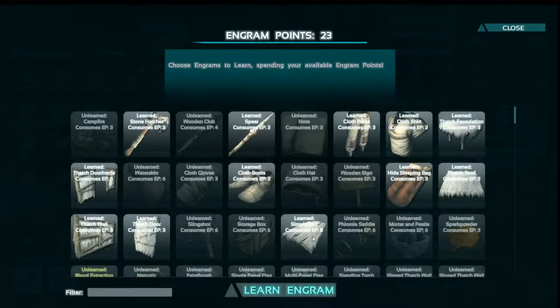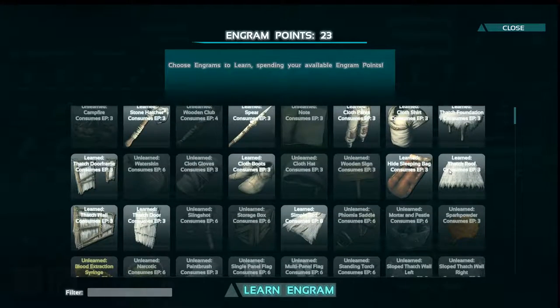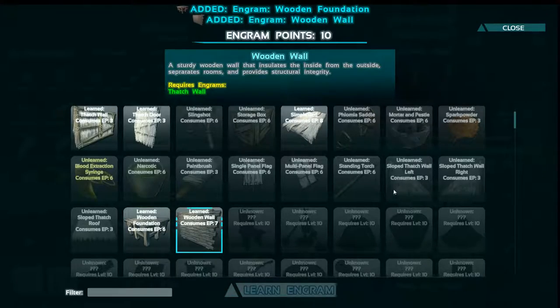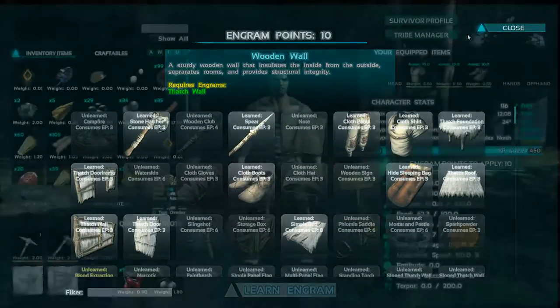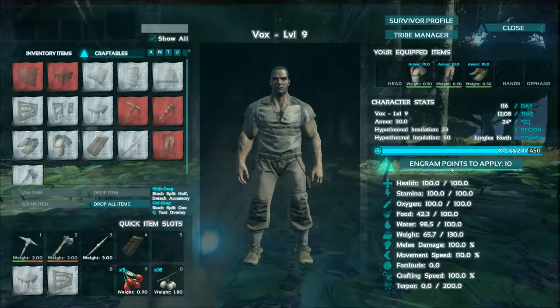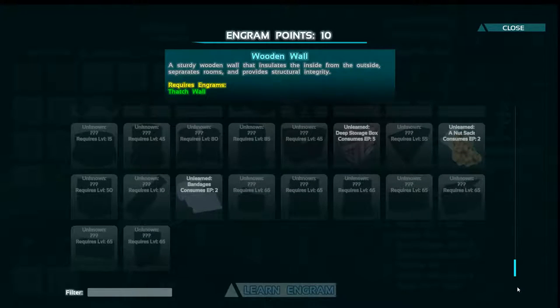We've got to build some stuff. Oh look, we can go straight into wood — we don't even have to build thatch first, that's nice. Let's have a look at any mod stuff we could possibly use.